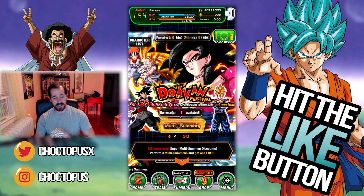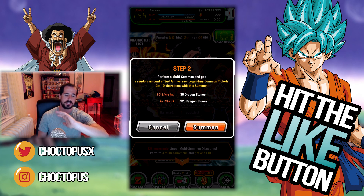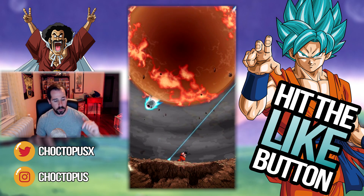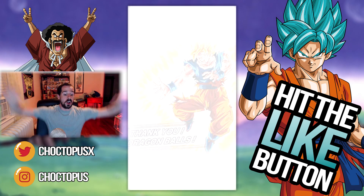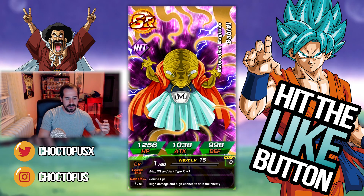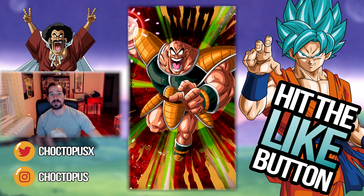Alright, let's go right into our second multi-summon. Now we get four — hopefully we can do better than that. That was not great. I've seen these crazy pulls where people have gotten, like, Goku and Super Vegito in the same multi. That's the kind of stuff I want. Another three-pod base form — oh, going Super Saiyan. Come on Goku, ascend further beyond. We're going to start with Babidi — oh, we got a dupe Gogeta! Alright, now I can unlock his potential. Very happy about that.